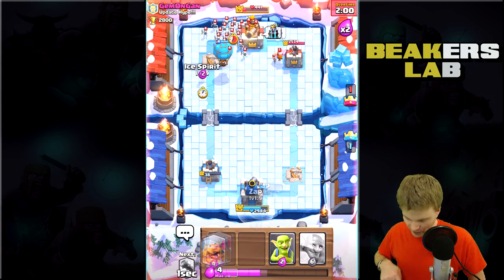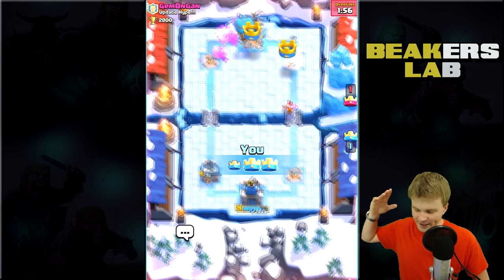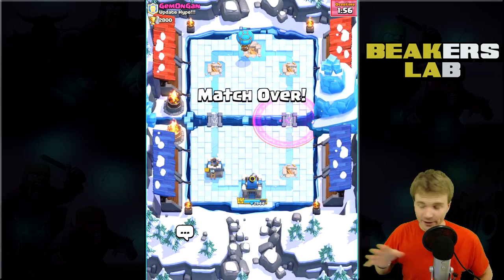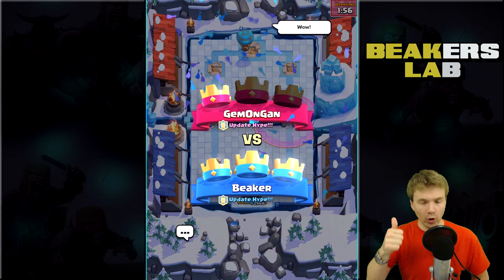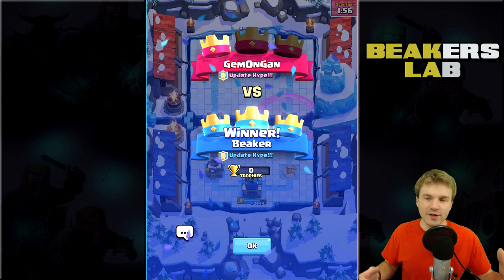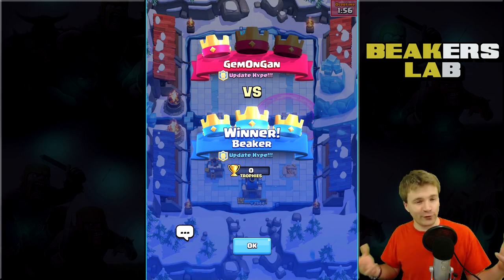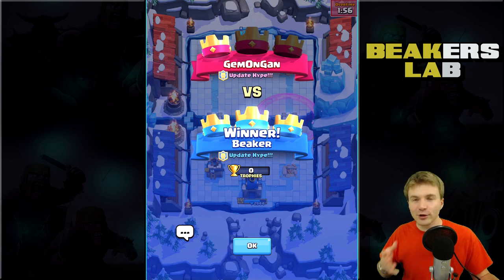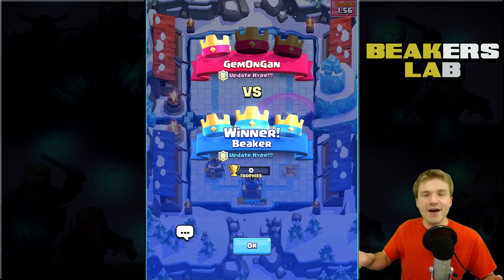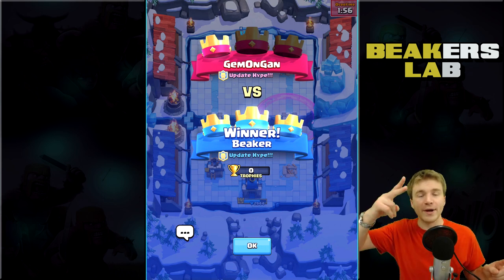Double Ice Spirit after the balloon. I think it's going to be really sick to combine the Ice Spirit and the Fire Spirit because they're used for different things - the Ice Spirit can freeze and help take out big troops, while the Fire Spirit is for little guys. In combination they're going to be crazy. Let me know what you guys think about everything, including the new legendaries. We'll get more sneak peeks - peace!